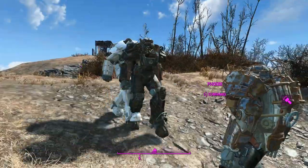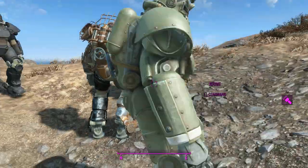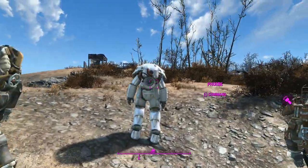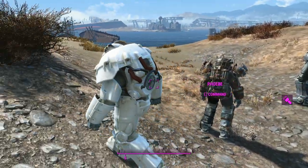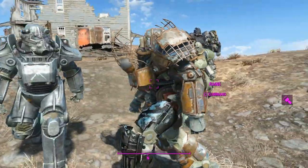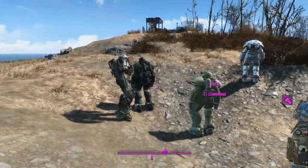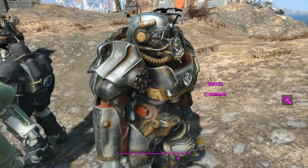This is Ella in some Railroad T-51B. Bridget over here has got the Gunner's Emblem on her chest — that's the basic military paint with a Gunner's decal. Matilda's got the Minuteman T-45. Phoebe's got the X01 with the Institute paint — very nice and clean. Rain's got the Raider power armor but I gave her the Overboss Coulter's helmet. Last but not least, Winter is in her Sentinel T-60 power armor.